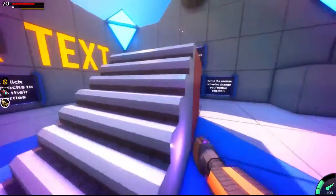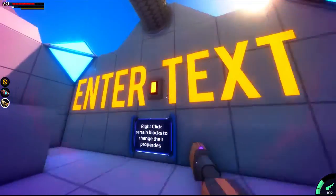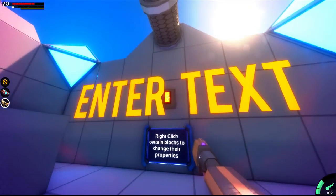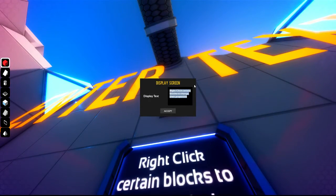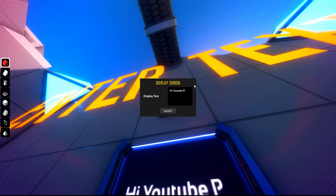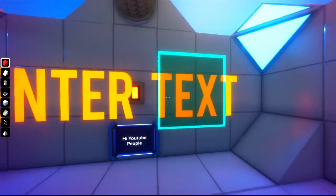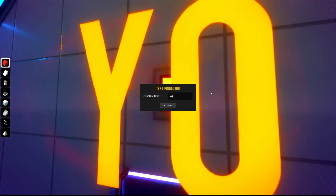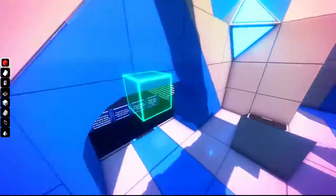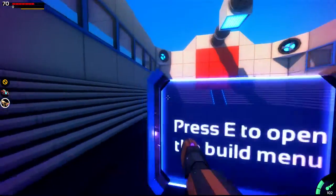Enter text - right-click certain blocks while in build mode and I can change the text. Hi, YouTube people! This tells you how to change color and all that jazz. I can use build mode to delete these blocks to go to the next part. And here it's just showing you all the different things you can make.